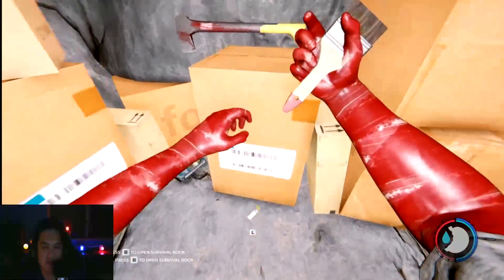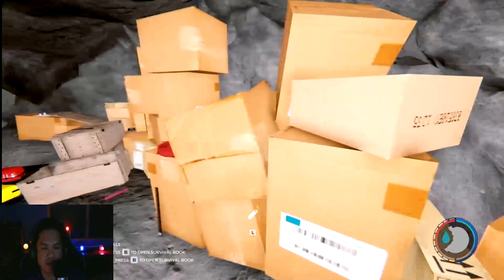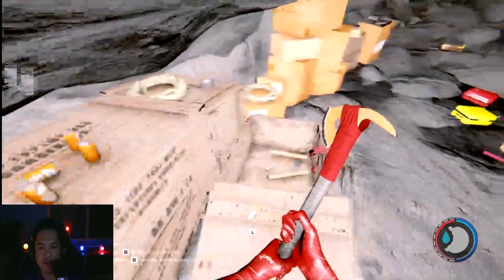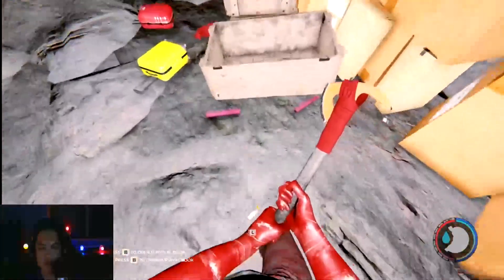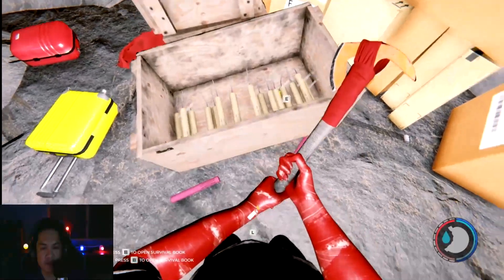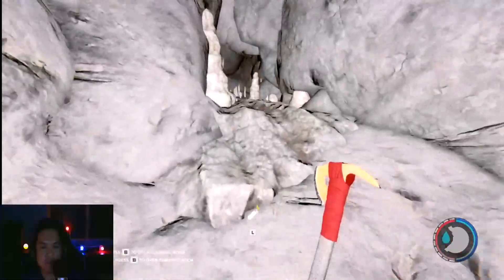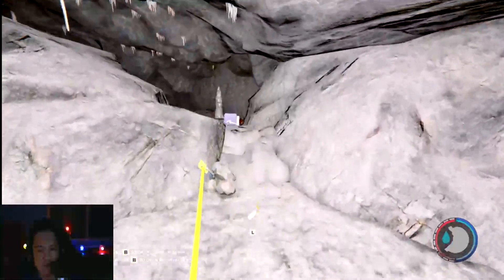Right in front of us is the Modern Axe! There's also some good stuff here: drinks, ropes, duct tape, dynamites, flares — lots of good stuff in this area. Let's head back up.